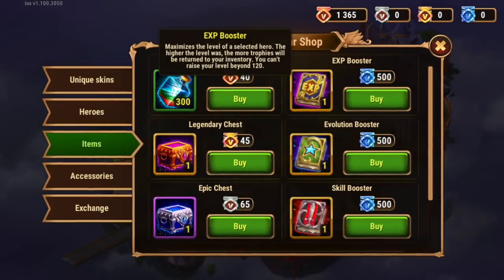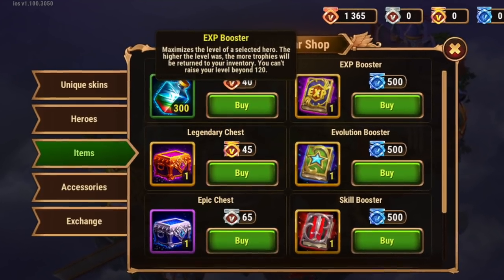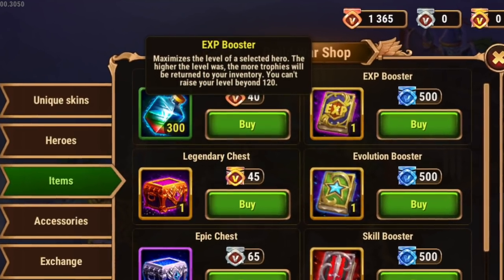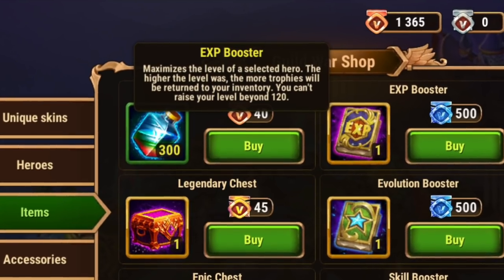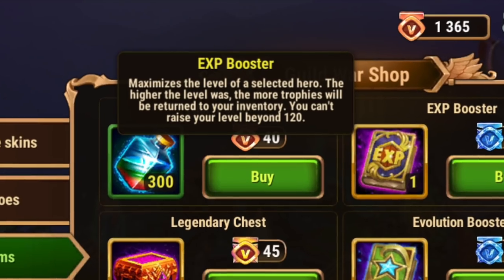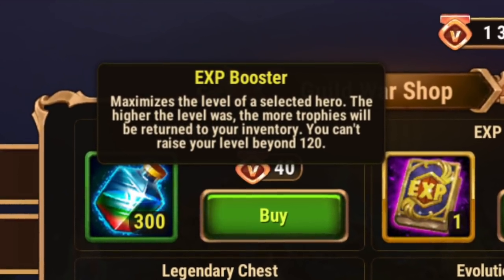Let's talk about each of these individually — which ones I like and don't like. I've already done a video about this, but I didn't spend a lot of detail on it. So let's talk about all three in turn. The Experience booster, or EXP booster, maximizes the level of a selected hero. The higher the level was, the more trophies will be returned — but let's talk about that after we discuss the three books.